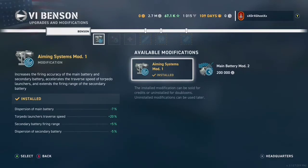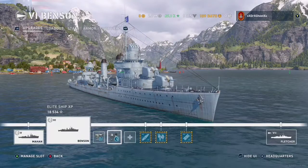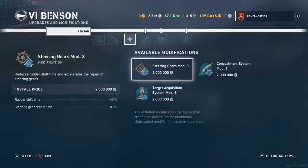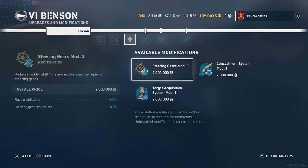We have aiming systems mod 1, propulsion mod 2, and if we were to put on an upgrade we'd go between the two top ones. I'd go between concealment or steering — either one of those would be fine.